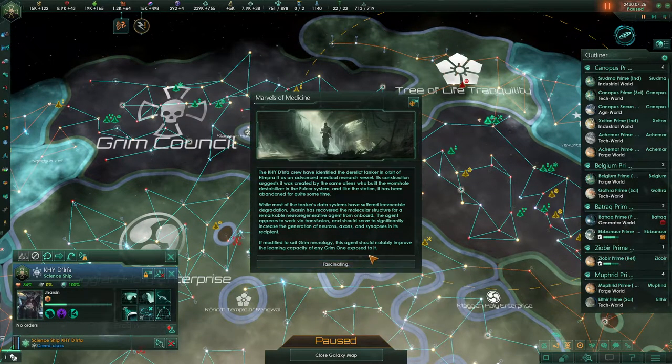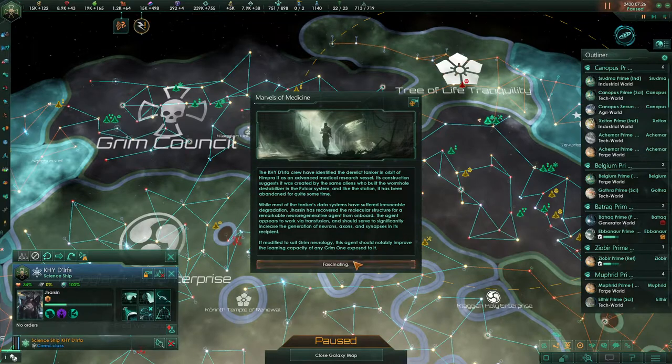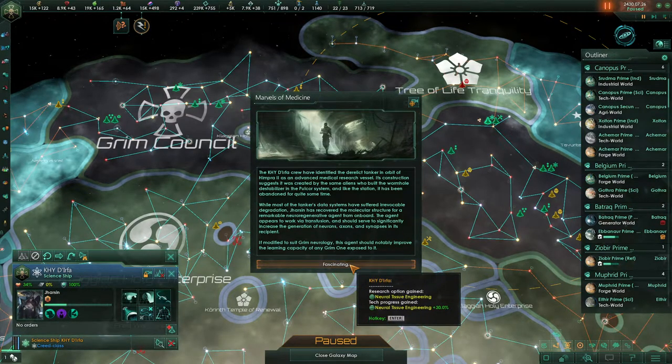Marvels of Medicine — the DERFA crew have identified the derelict tanker in orbit of Himpra-2 as an advanced medical research vessel. Its construction suggests it was created by the same aliens who built the wormhole destabilizer in the pull core system. Jarsin has recovered the molecular structure for a remarkable neuro-regenerative agent. The agent works via transfusion and should significantly increase the generation of neurons, axons, and synapses. If modified to suit Grimm Neurology, this agent should notably improve learning capacity. Neural tissue engineering — nice.